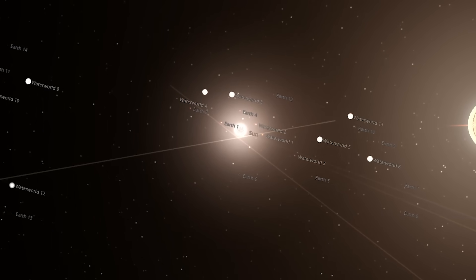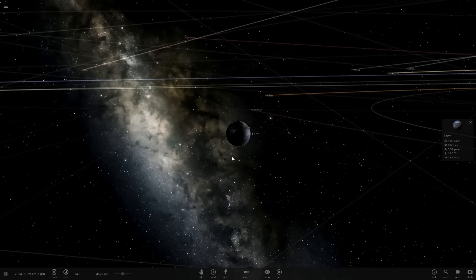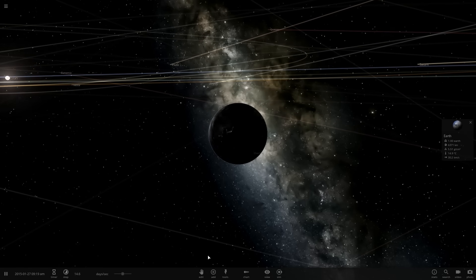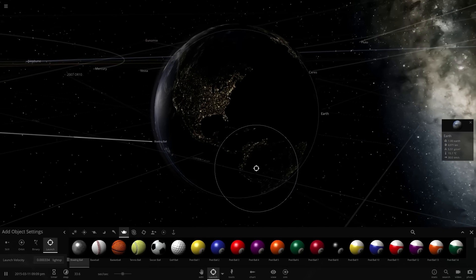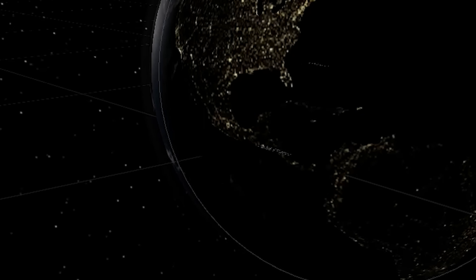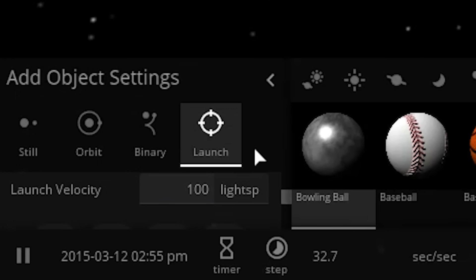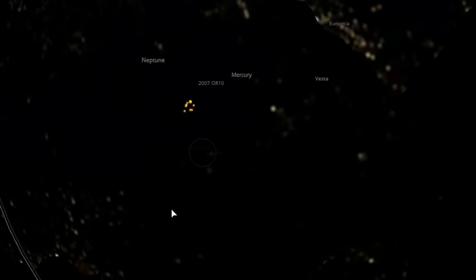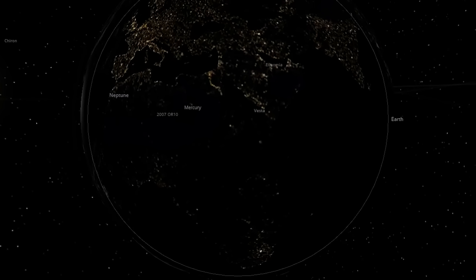Welcome everyone to the average solar system. Someone said to try a bowling ball - I really don't think a bowling ball is going to do anything to the Earth even at the speed of light. In real life that would do something, but I don't know if the game will register it. All right, we're gonna take out my homeland of Florida as we often do - bowling ball at the speed of light. There goes the bowling ball - I'm pretty sure absolutely nothing just happened. The Earth doesn't even care. Yeah, it didn't care. I'm a failure.